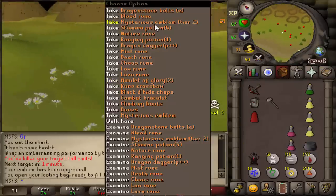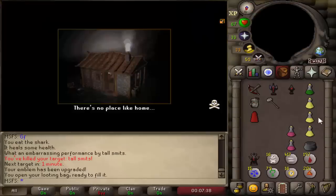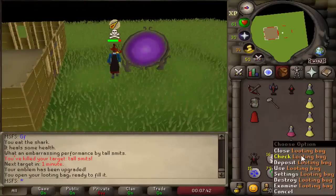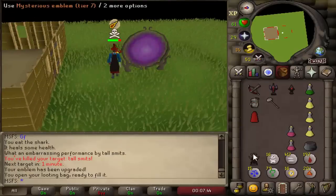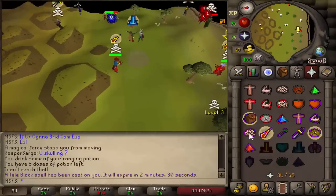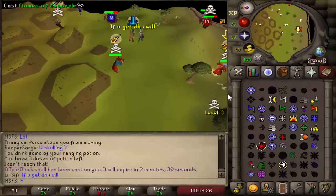Onto tier seven, got a tier two off of him. We did really well that fight — a tier two, a tier one, and 200k in the looting bag, and we're on tier seven. Found a guy who's birding but he'll only stay in level three wilderness, which is very frustrating.